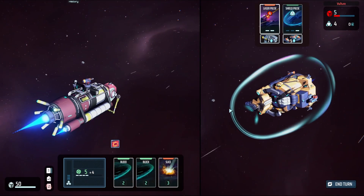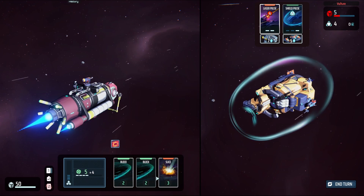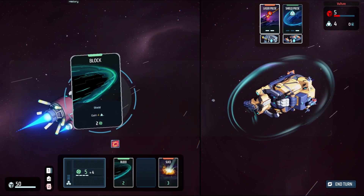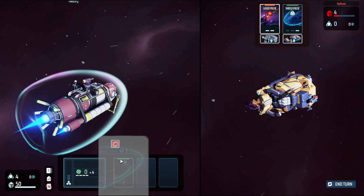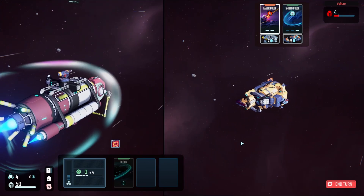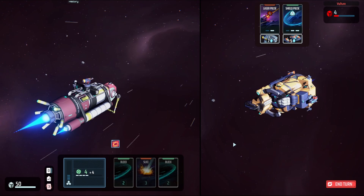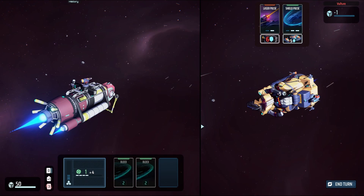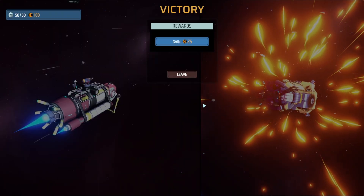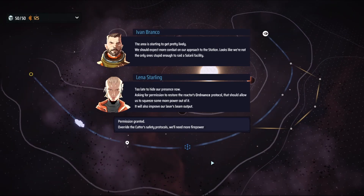Another attack is coming this turn. He has four shields and five lives so we can't really win here just yet — we need to keep our Target Lock up. And here we should be able to just outright win. First fight done — easy. I can't get over how great the ship battles look.